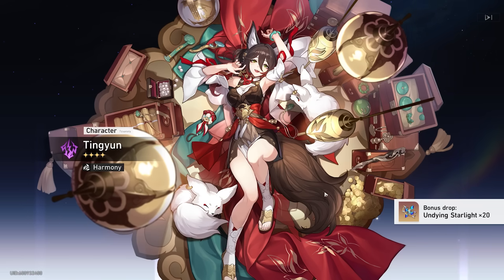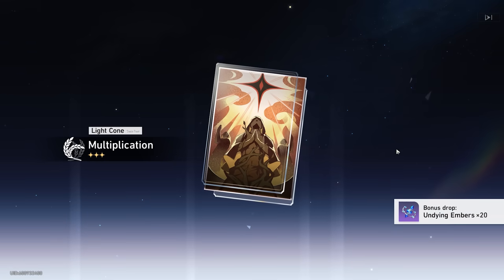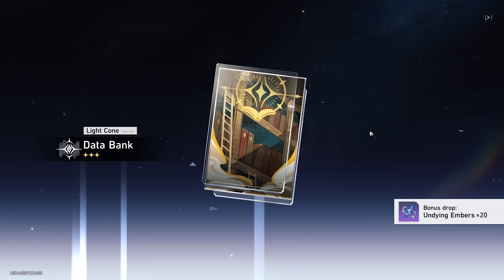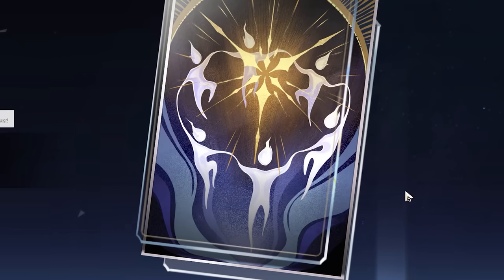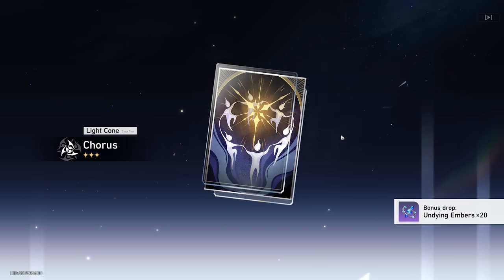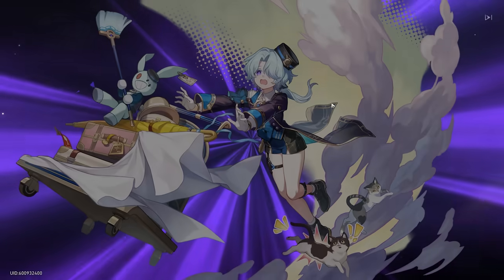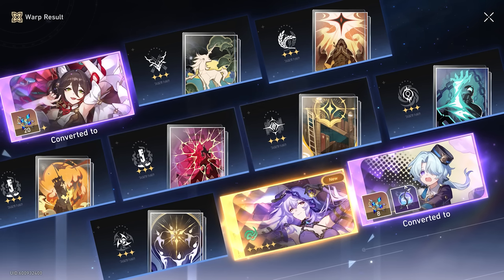I got another swan just yesterday when I rolled for Cloud Retainer, so I'm rolling for another swan today. That still ain't it — please, swan gods, don't let me down like you did on that last banner when you gave me Qiqi. Bring her home, nihility! Come on, stop playing with me — and we get Black Swan! YES! We won the 50/50! And we also got another Misha — let's go! That is what I call a pretty stacked pull.